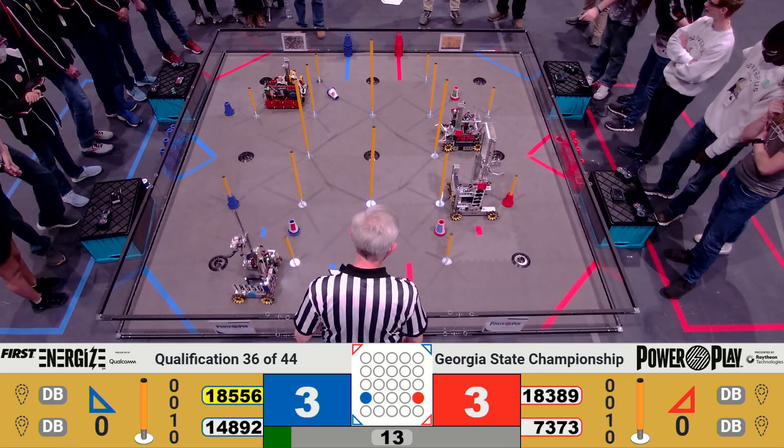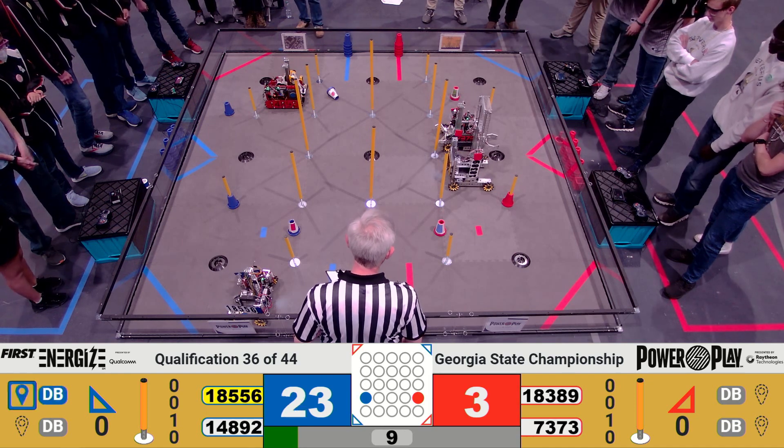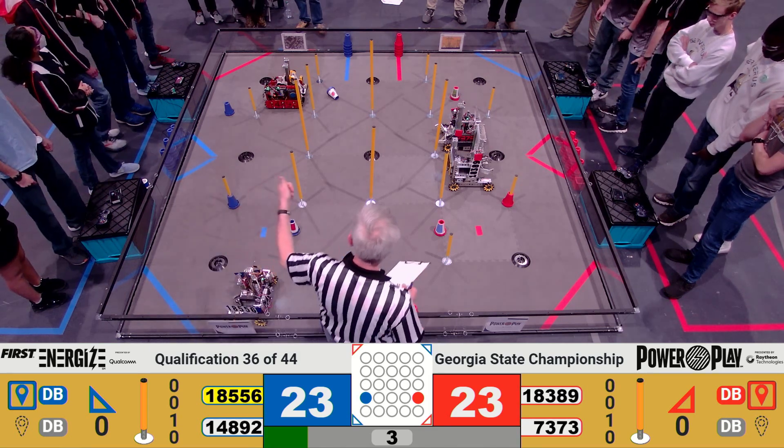Looks like they're trying to get into scoring position. They do score on a low junction for the Red Alliance — 18556. Looks like they're trying to get into parking position. With six seconds left, it looks like nothing's going to happen for us in autonomous.